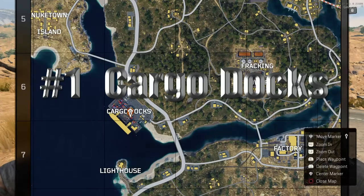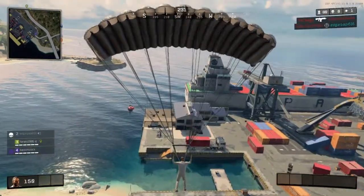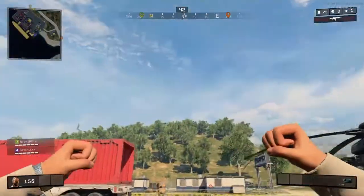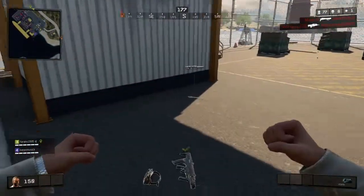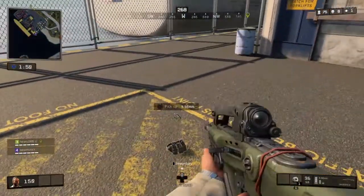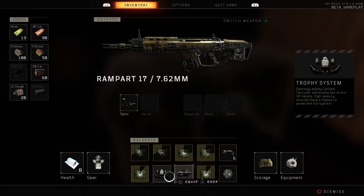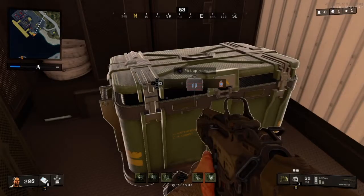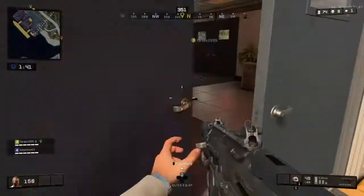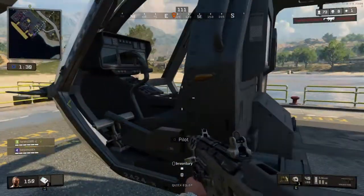Coming in at number 1 is the Cargo Docks. The Cargo Docks is absolutely amazing, and there's one reason only: it's the trifecta. That's right — the helicopter, the golden gun, and the level 3 armor. You can get all of these in one drop. I can't tell you how many times I've spawned in here and got absolutely amazing items. The helicopter is there quite often, so if you're playing quads, you get your helicopter and you are on your way to a winner winner chicken dinner. Just watch out for rocket launchers.